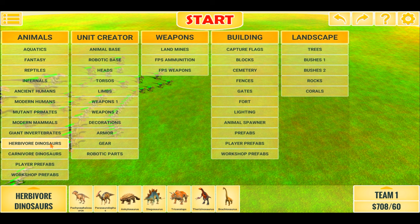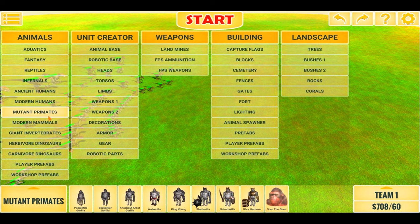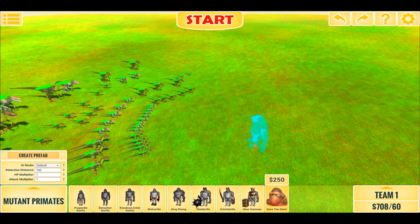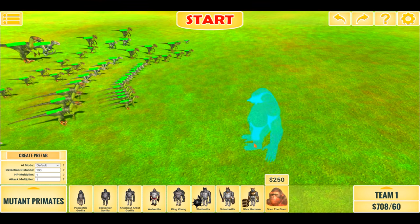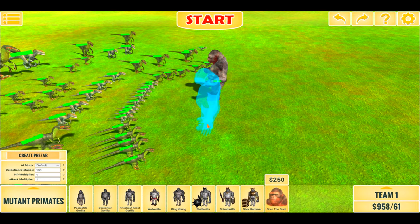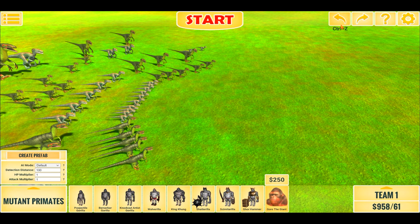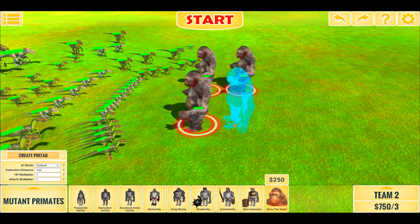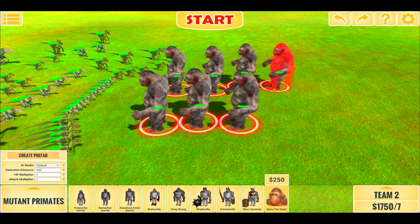We can't end on just that. Let's try Groder Giant, which is 5 times less expensive than a regular Carnot, and we will place 8 of them down — if I placed them on the correct team. So 1, 2, 3, 4, 5, 6, 7, 8.